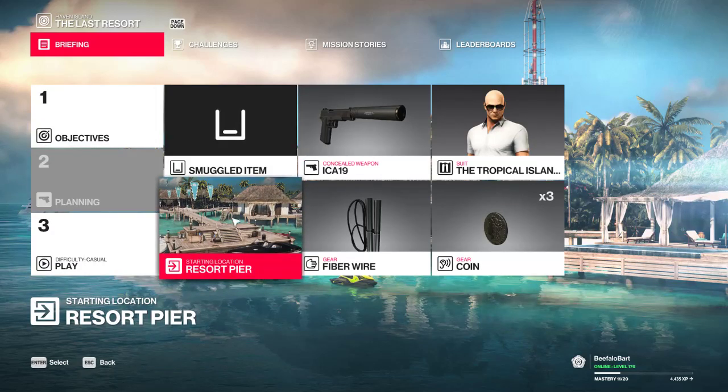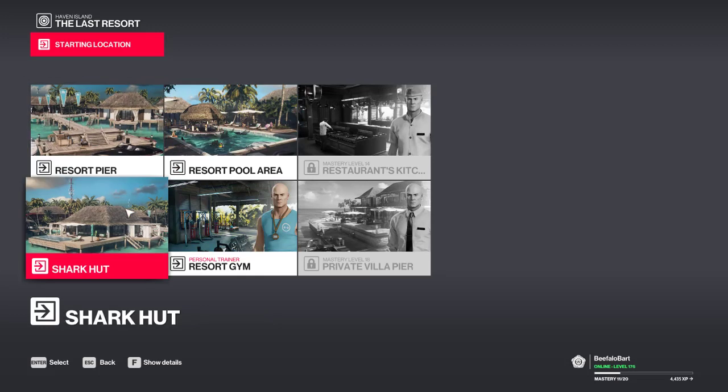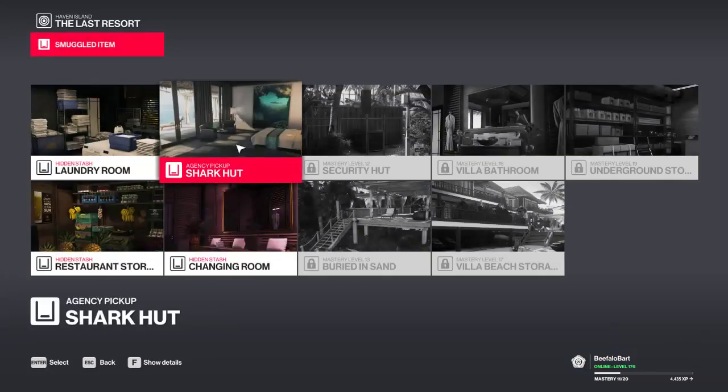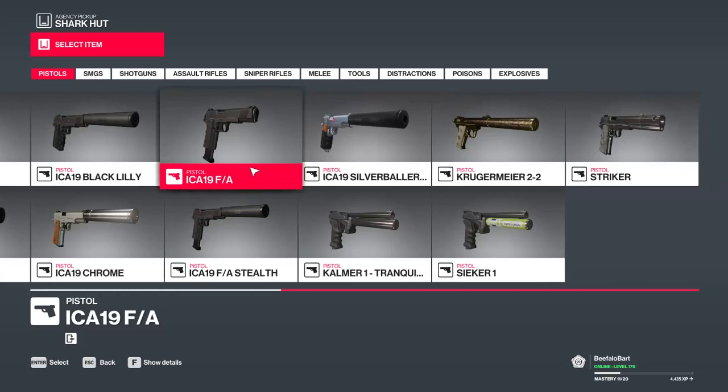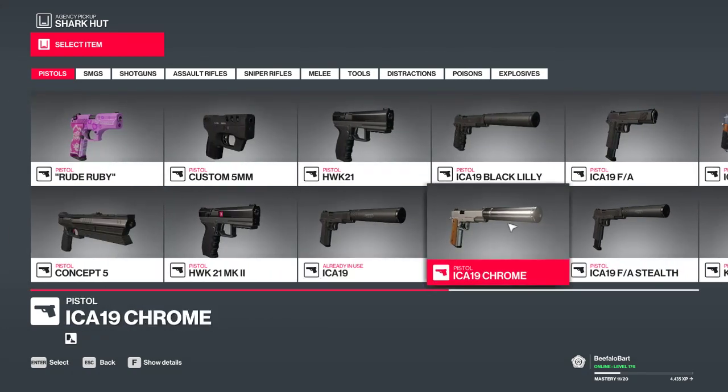I've already got a few starting locations unlocked — the gym, the pool, the resort. I'm going to start at the default location, which is the pier. For the smuggled item, I'm going to put it in my hut. I've got what I call the 'puke pistol' — it's an emetic pistol, which makes somebody sick in this game. They'll run for a toilet or trash can to throw up, but you only get one shot, which is kind of disappointing.